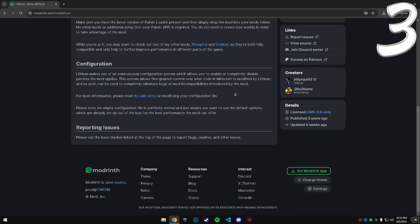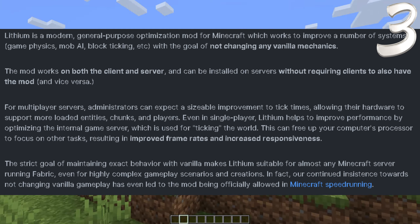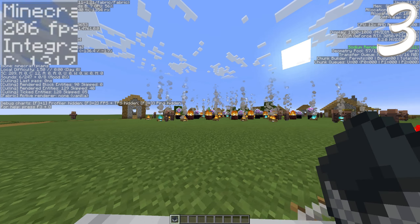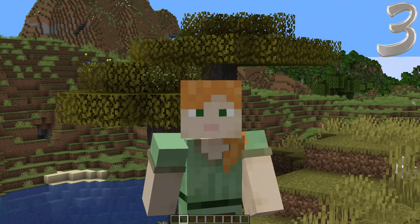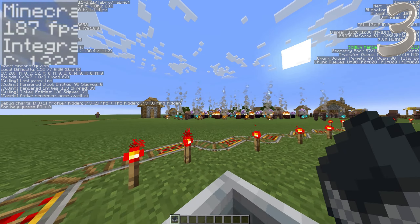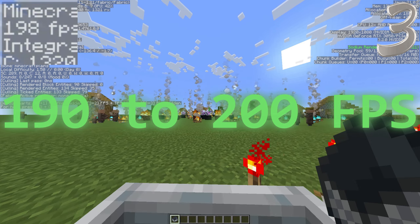Third is Lithium. Lithium optimizes game elements from AI and block ticks to reducing unnecessary processing. Basically, it just makes the game's processing more efficient. Lower processing time equals more FPS. My FPS averaged 190 to 210 FPS.